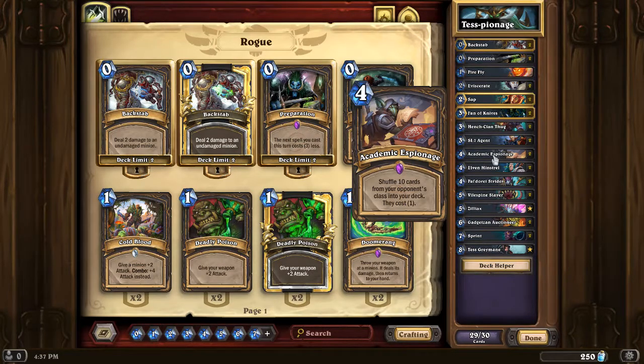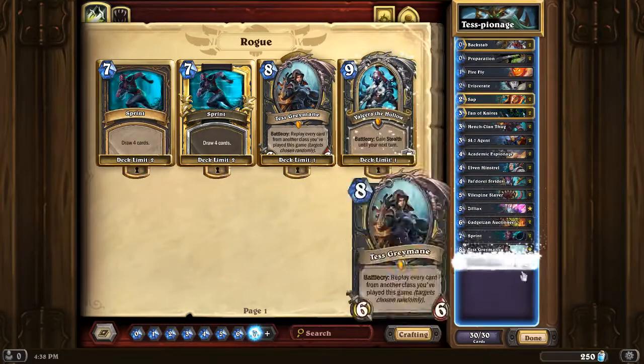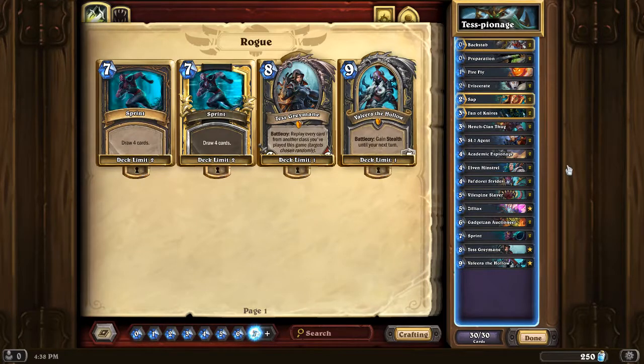We're playing Academic Espionage, which shuffles 10 cards from your opponent's class into your deck that cost 1. The idea is you get a bunch of 1-cost cards in your deck. You hopefully play this twice, you might even play it a third time with Valera. Maybe you're playing it three times. Then when you're out of options, you throw down Tess — randomly target and randomly play in random order all of the cards you played before. Hopefully you're putting a bunch of bodies on the board, maybe like 8/8s with taunt or 12/12s that you can't target.